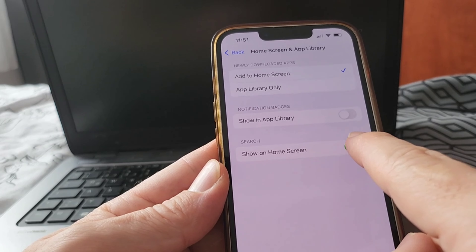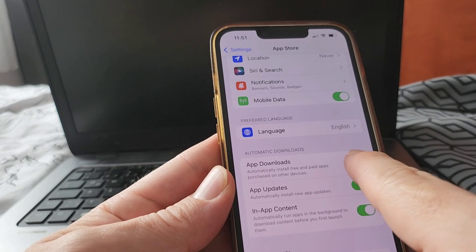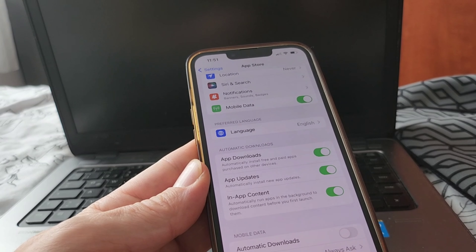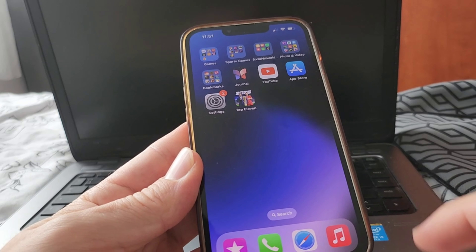The next step is to go down to where the App Store is, and find 'Automatic Downloads — App Downloads.' If you have this option off, make sure you turn it on, as it allows automatic downloads on your device.